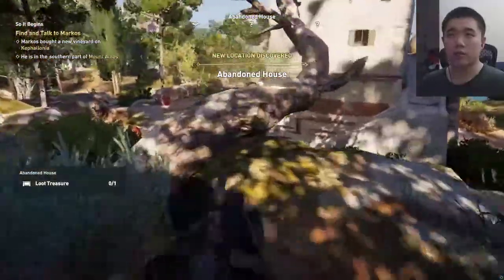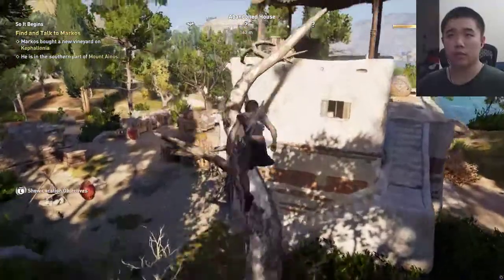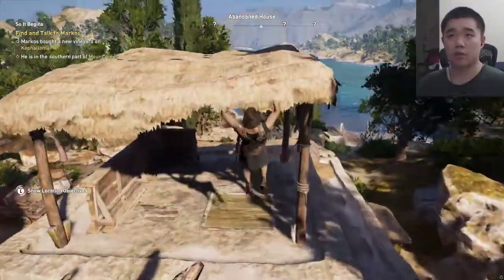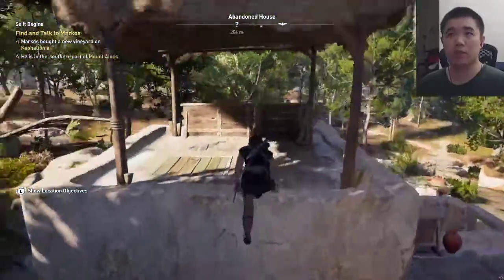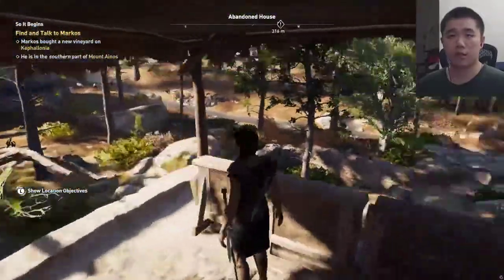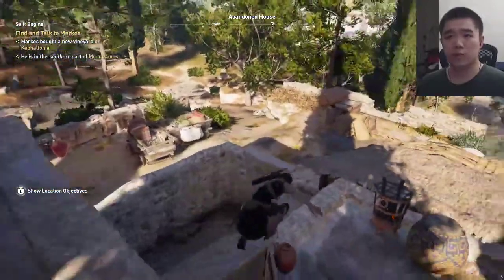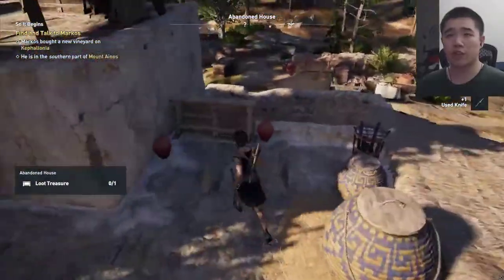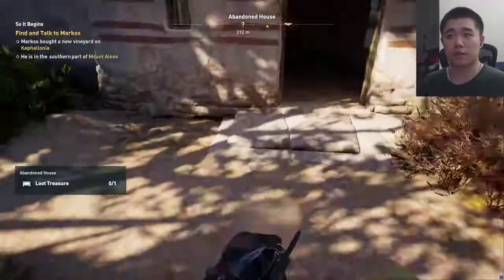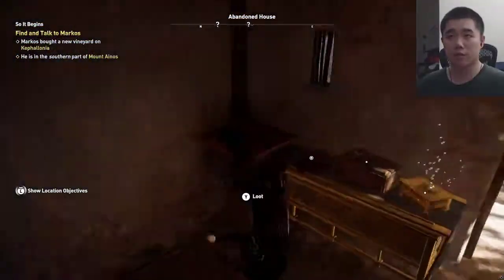Abandoned house. Can I actually climb this? How do I drop down? Nothing here. What am I looking for? Loot treasure. Used knife? Chicken egg? Is it in here? It is!